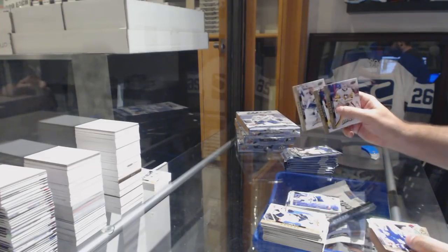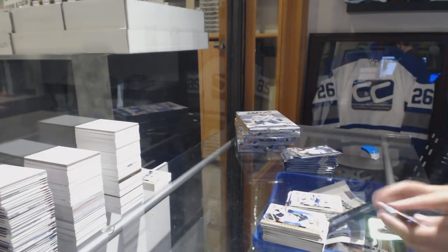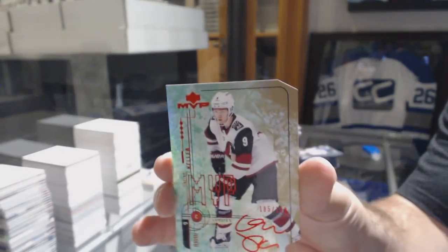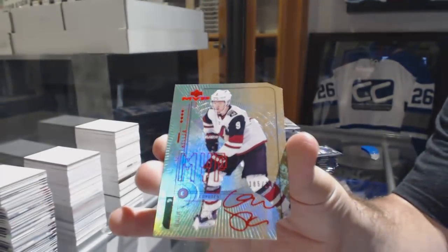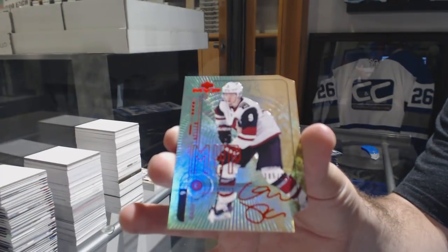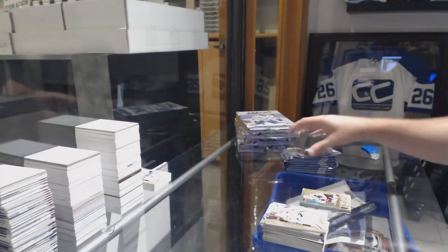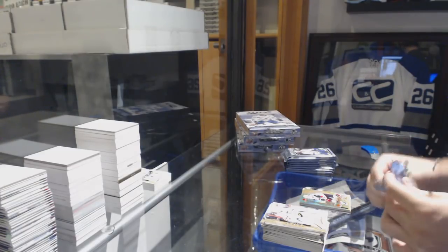We've got a Tyler Johnson puzzle back for the Tampa Bay Lightning. And numbered to 198, Clayton Keller for the Coyotes. Can you imagine that if that's your case hit? Not that it's not a cool card, but if anyone told you 20 years later that he would be your case hit. Alex Killorn for the Tampa Bay Lightning, puzzle back.